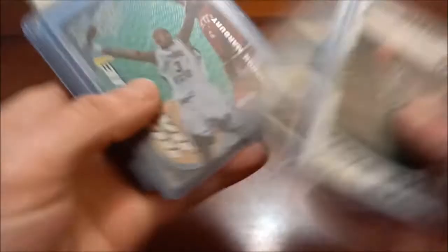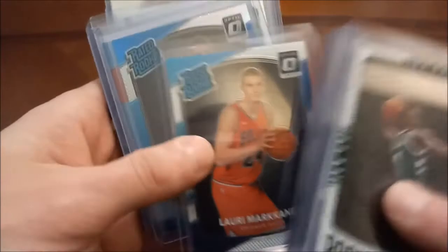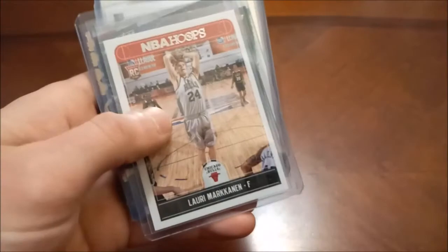Thon Maker rookie jerseys — I think that's again just a player-worn. Stephon Marbury's Collector's Choice Minis, his rookie here and then Rookie Rage die-cut, which had some gold foil on it at some point that has since rubbed off. Sarunas Marciulionis — just the name I remember, so he goes in the PC. Lauri Markkanen — base holo and then red and yellow, all out of Optic. There's his Hoops — I think we got a couple of those out of a repack box. Prestige.